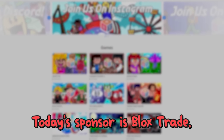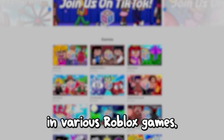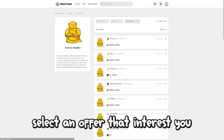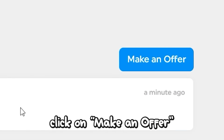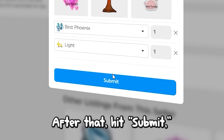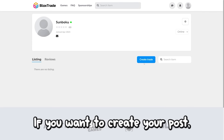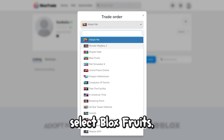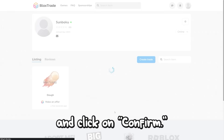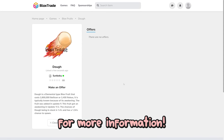Today's sponsor is Blox Trade, which aims to simplify the trading experience in various Roblox games, including Blox Fruit. First, select an offer that interests you and click on it. Then click on 'make an offer' and add the fruits or items you want to offer. After that, hit submit and your offer will be displayed. If you want to create your own post, click on 'create trade', select Blox Fruit, choose a fruit or items you want to trade, and click confirm. The process is straightforward and user-friendly, so check out the link in the description for more information.